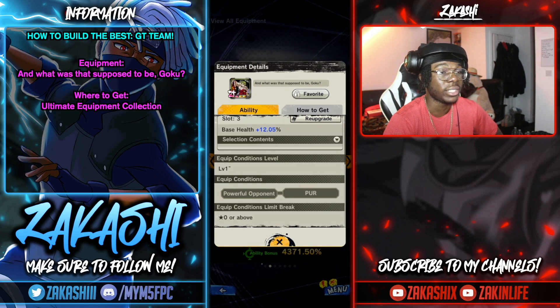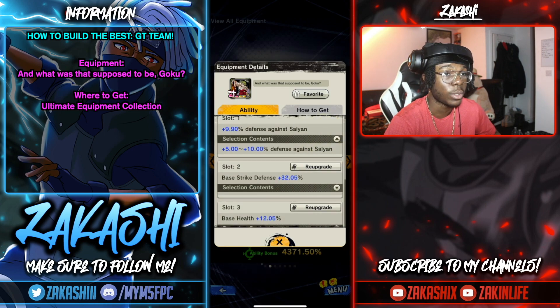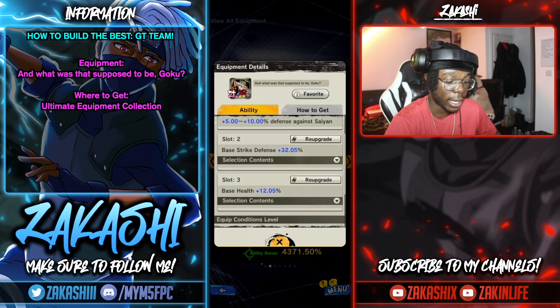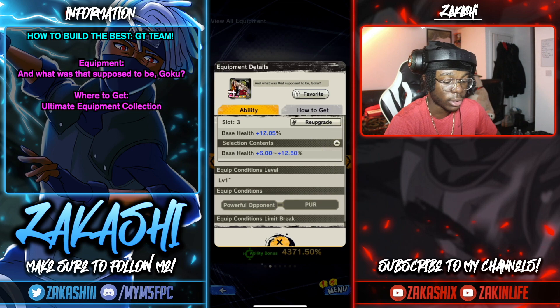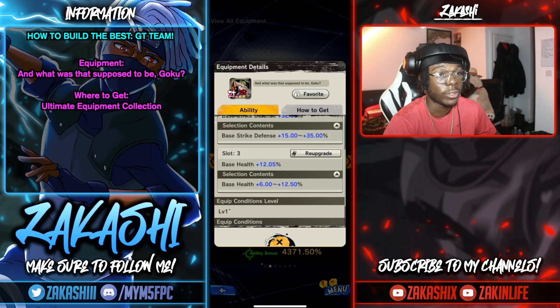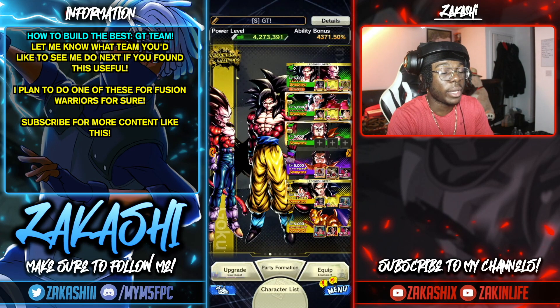The last equipment I want to call out is specifically for Android 17 — I feel like he's going to be a solid GT unit for a while since GT doesn't have many purples. This equipment gives defenses against Saiyans, who are always dominant in the game, plus 35% defenses and HP. It's specifically for Android 17 and he's going to be a core member on the team.